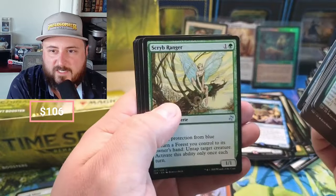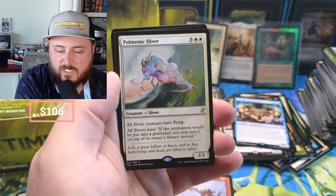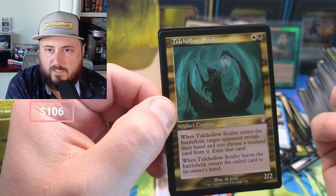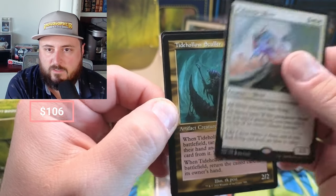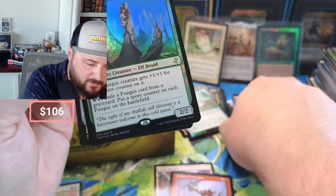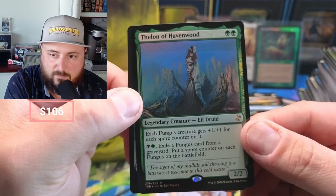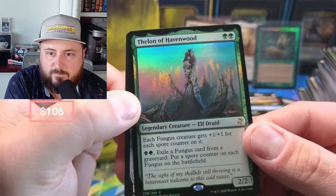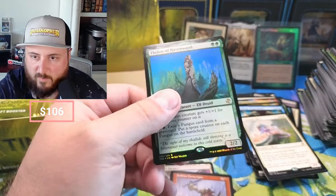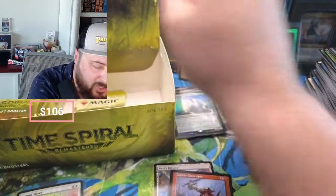Return to Dust, we got Pulmonic Sliver — all slivers have flying. We got Tide Hollow Scouter. And what's the foil — okay, we got a rare foil. Each fungus creature gets +1/+1 for each spore counter on it. Pretty awesome. Is it worth a sleeve? Probably. I don't think it's anything crazy, but you never know.